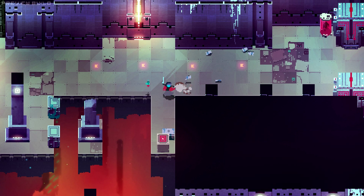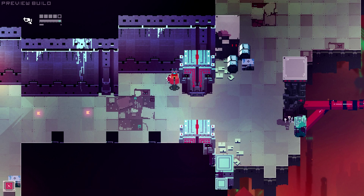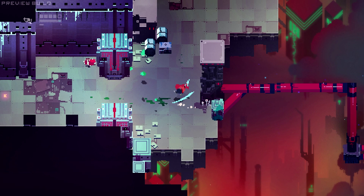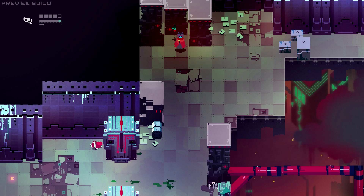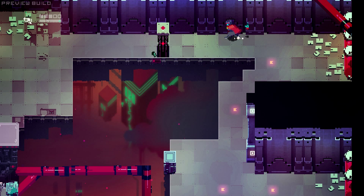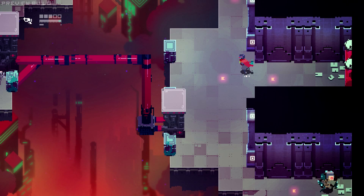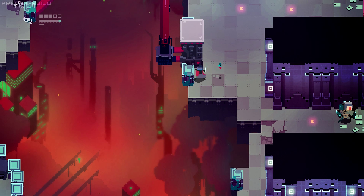I'm starting to realize that those red crates have health in them, which is convenient. I don't know if I want to go this way or go through the door — I'm gonna go this way. My strategy is typically to avoid doors until the absolute last minute. That's totally a pathway that's been artificially shut off for this beta. Also falling off the edge totally hurts you, and because it's a weirdly fast-paced game and the dash goes so far, it's really easy to accidentally fall off the edge. I do it a lot.